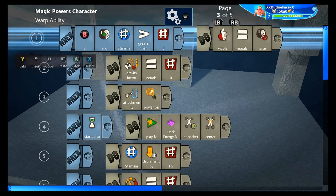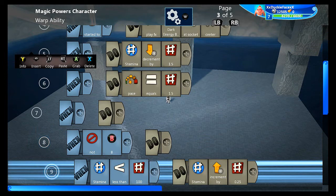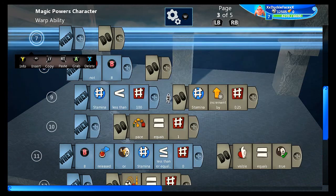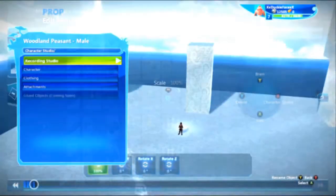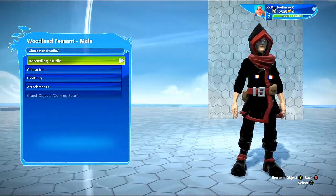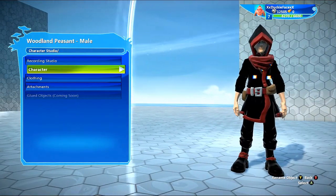It's actually relatively easy to do. Pause the video to see all of that. Okay, so now I will cut to showing you the attachments and how to get the effect of the dark misting coming out while you're moving in teleport mode. So go onto your character studio and then attachments.